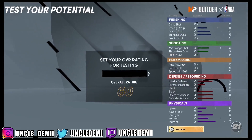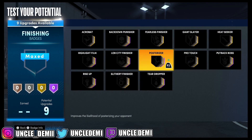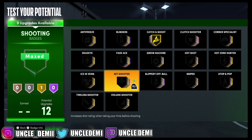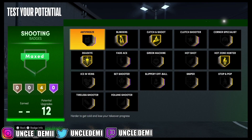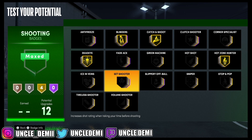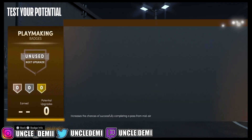Let's go ahead and test this build out real quick, give it a 99. Now, this is a pleasant surprise because you'll be able to get rise up, posterizer, and put back for this build. For your shooting, you wanna go catch and shoot, hot zone, blinders, and deadeye. Hot shot would be another good one too — you could swap out deadeye if you wanted. You have no playmaking badges, which is pretty crazy — if you click on it you just get zero, there's nothing there.